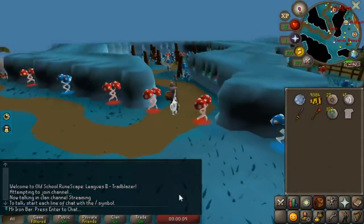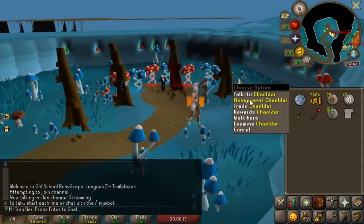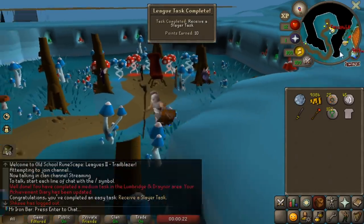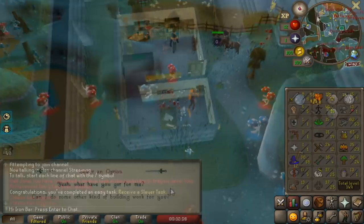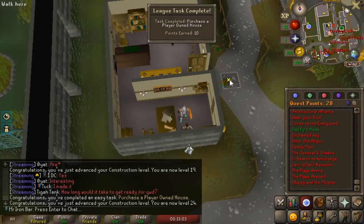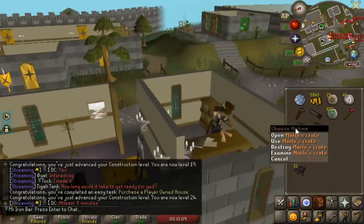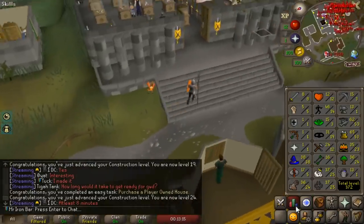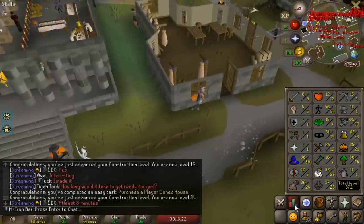Chaeldar gave me a free task — I think all slayer masters work the same now because people got tasks from Duradel, so I should be able to get tasks from Chaeldar. We can start training slayer pretty early because I need to train my stats up for Barrows anyway. Time to finish the Daddy's Home quest. I got inspired by Verif about birdhouses — we get steel bars to make them and we already have Fossil Island unlocked automatically.